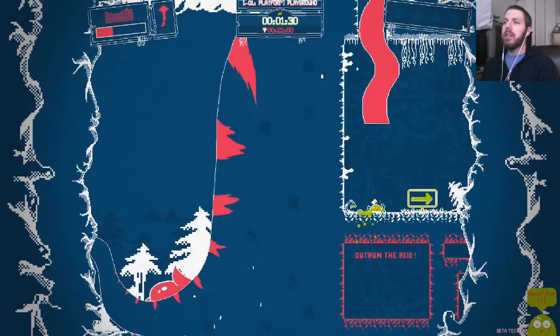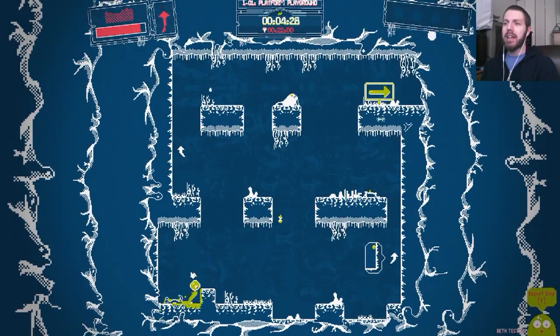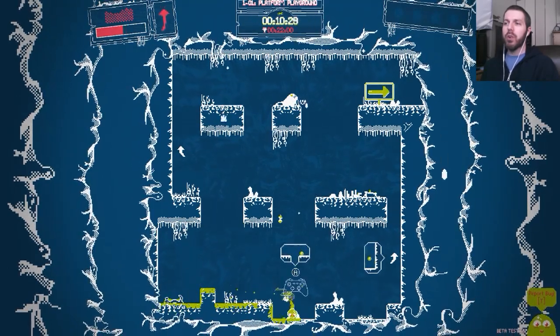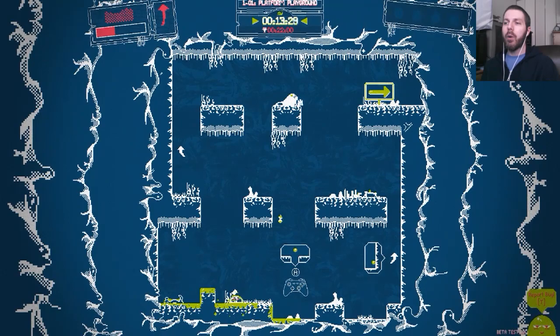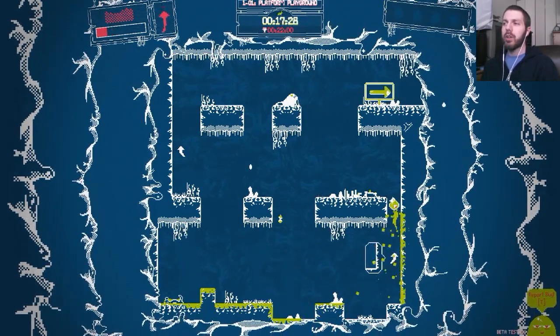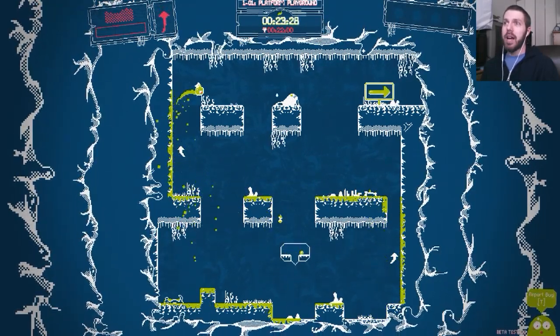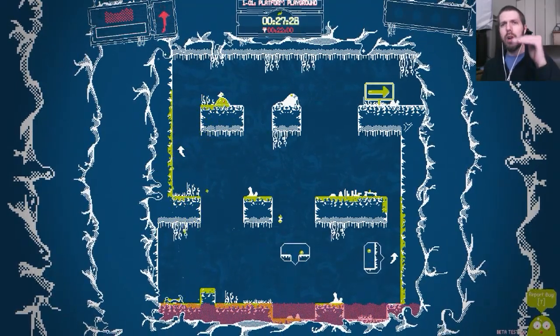There's a timer on each stage to outrun the acid. You have the jump button, the dash on either the trigger or bumper on the right, and the slow-down/become-slime ability on the left trigger or bumper. In the upper left corner there's a timer — when it runs out, the acid rises.